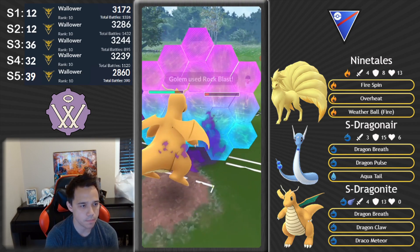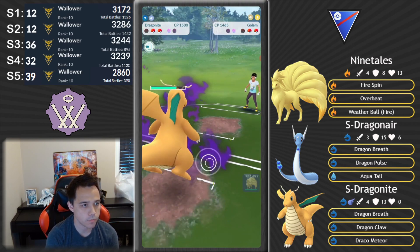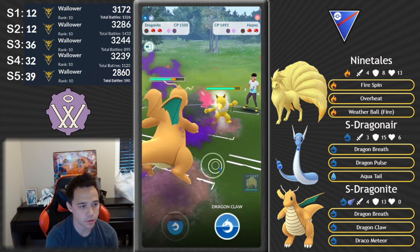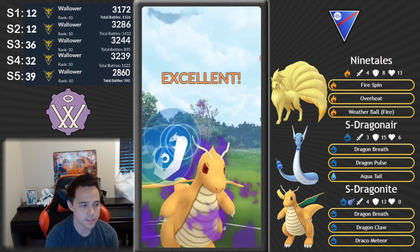Alolan Golem comes in — as soon as the Alolan Golem or Graveler comes in, it's almost certainly double rock boy. Once again I swap in Dragonair. I'm still not sure if I should swap in Dragonite or Dragonair into the first rock boy. I did not expect them to go Stone Edge — usually you run your Golem as your Wild Charger. Very well played to them. But I'm gonna shield up here. The rock class has only one shield remaining so I have a full move.